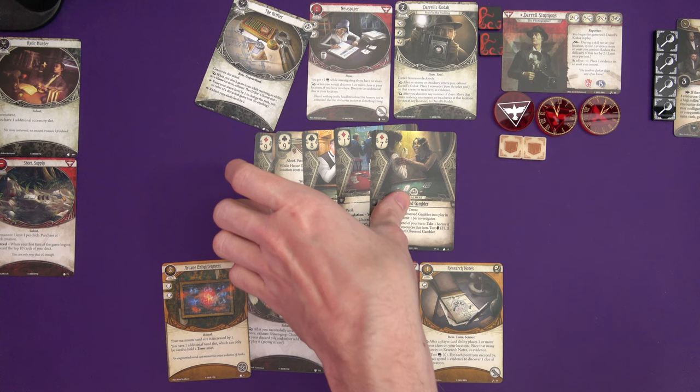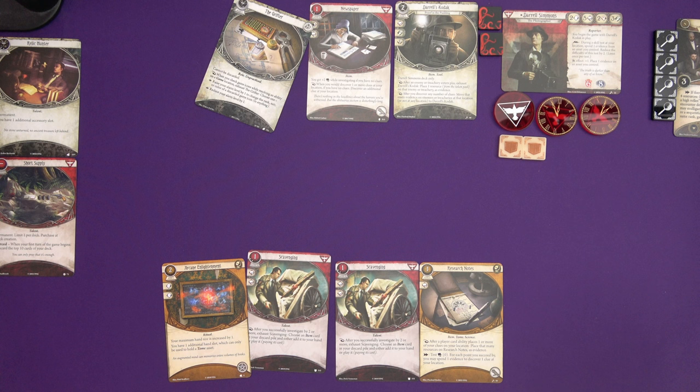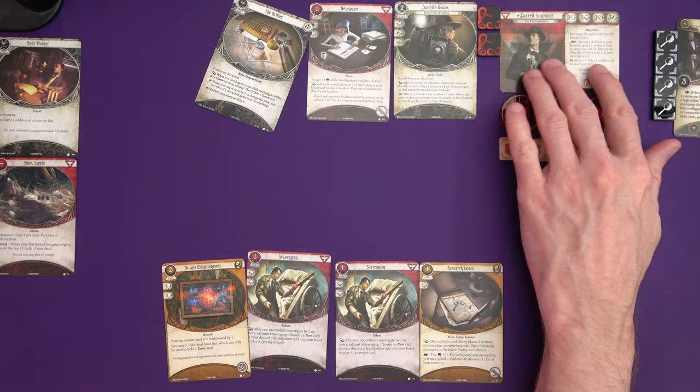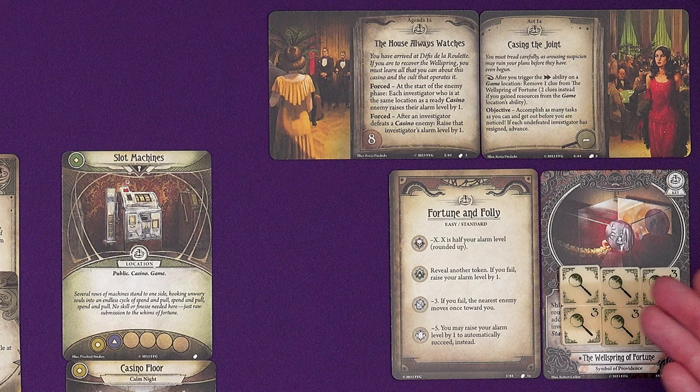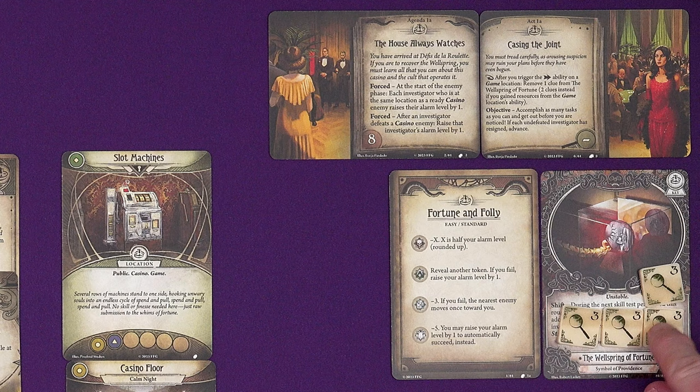When people take actions on game locations, we remove a clue from the Wellspring of Fortune — and if they win the game, we remove another. So we're down to 12 on the Wellspring. That's the first round. In the enemy phase, the only thing happening is the patrol: Aberran patrols clockwise and the casino guard patrols counterclockwise. Then we ready everything, each gain a resource and a card, and it's our first mythos phase — adding a doom to the agenda, our second of eight, since one is sitting on Amina's Sin Eater.